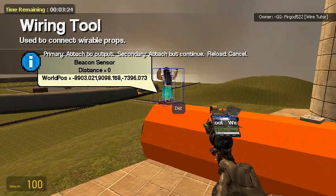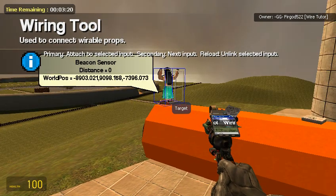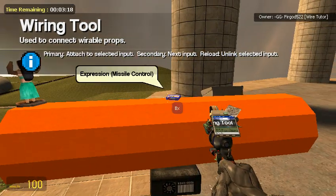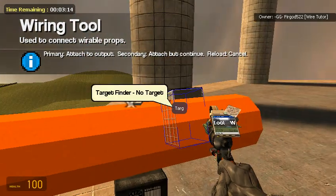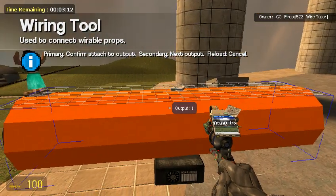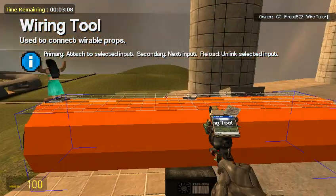Our distance is going to go to our beacon sensor distance — and as long as the beacon sensor is in the front, you're going to be fine. Target — we're going to wire that to the target finder Output 1. Num is going to go to the numpad.